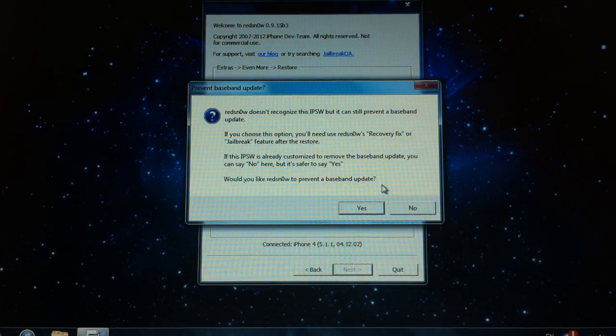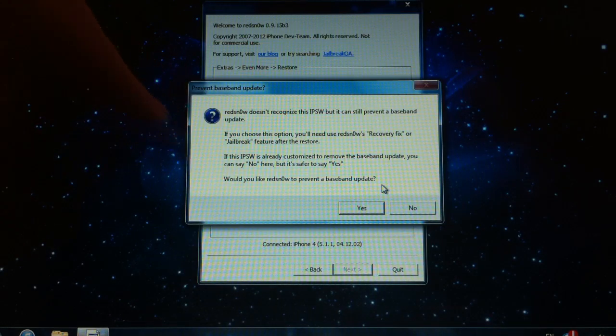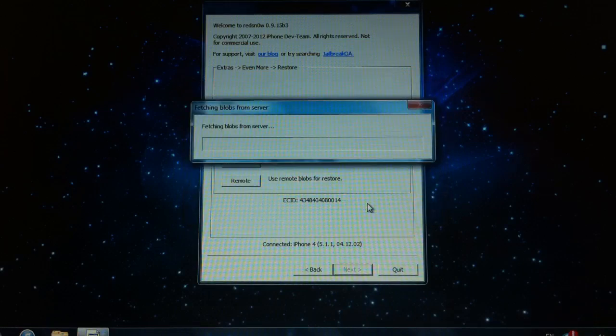Since RedSn0w 0.9.15 Beta 3 hasn't been updated to recognize 6.0.1, you're going to get that type of message. And then it's going to ask you if you want to preserve your baseband. Obviously, you want to press yes.